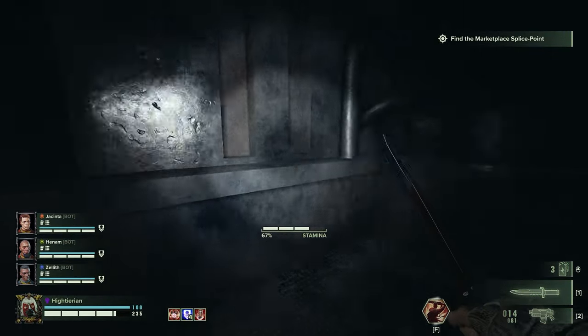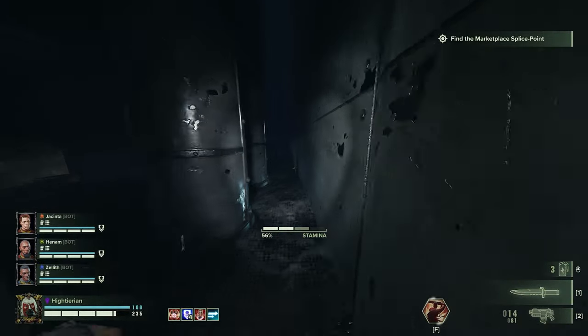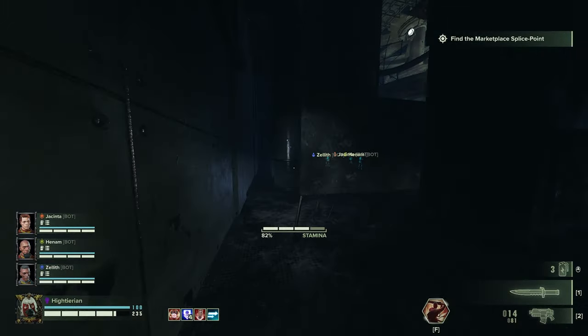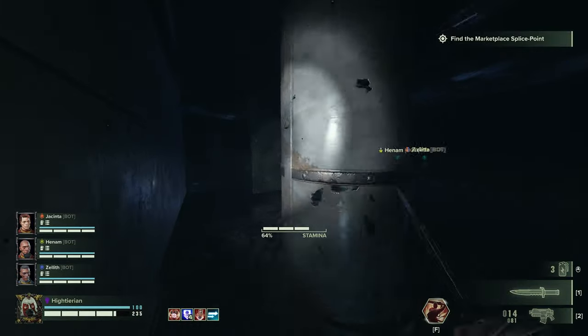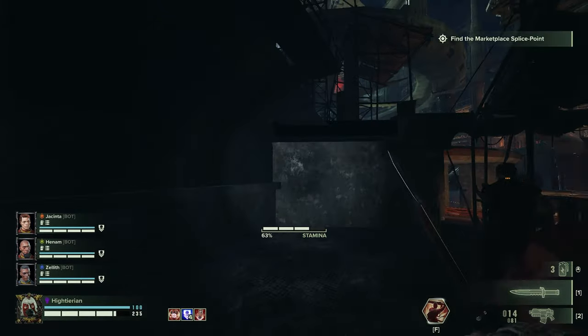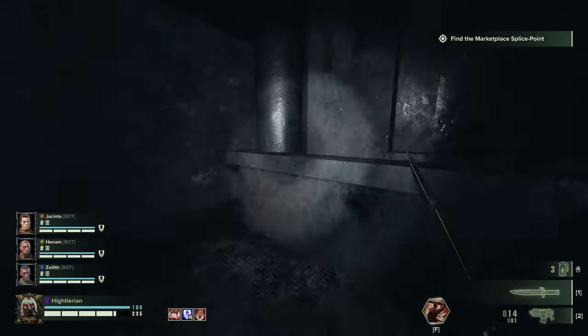That's kind of cool — it means that they'll explore with me. So yeah, if you go through here, there's a way to get outside of the map. Let me see if I can try to find it. Oh yeah, here — it's right here. So yeah, this is like an invisible wall.